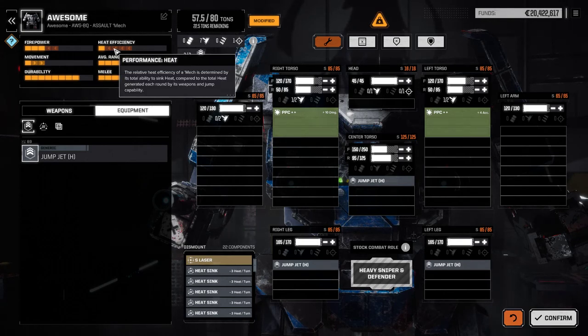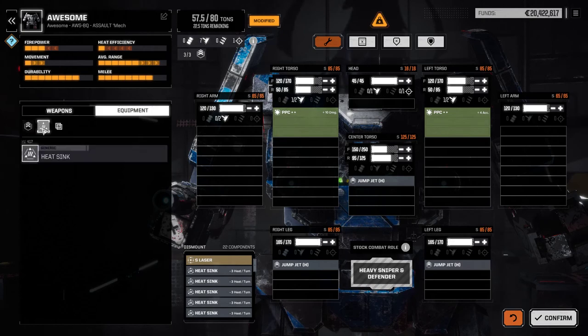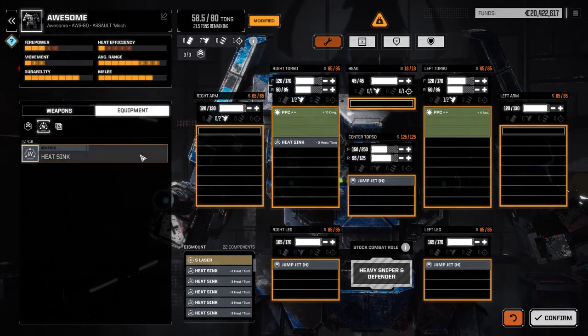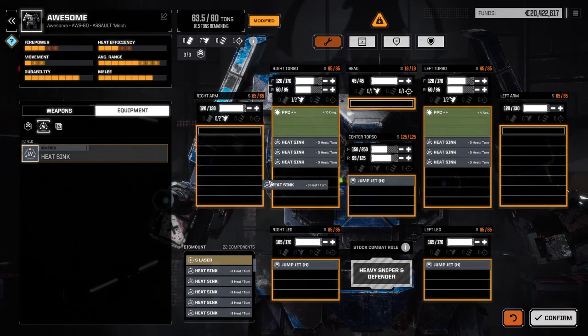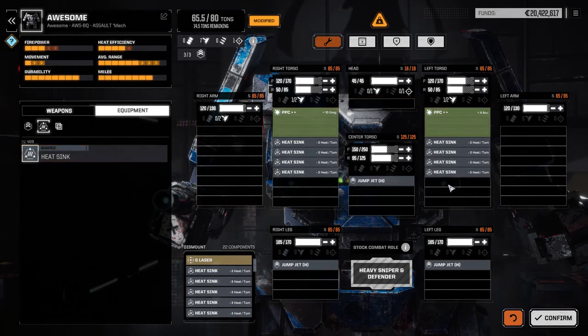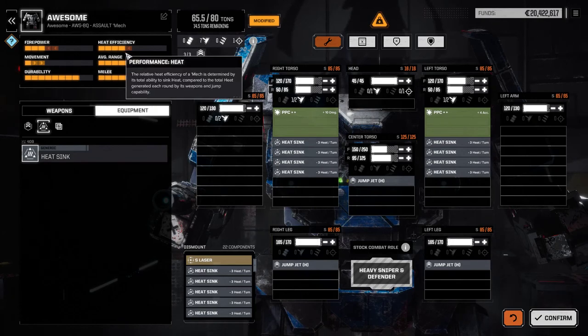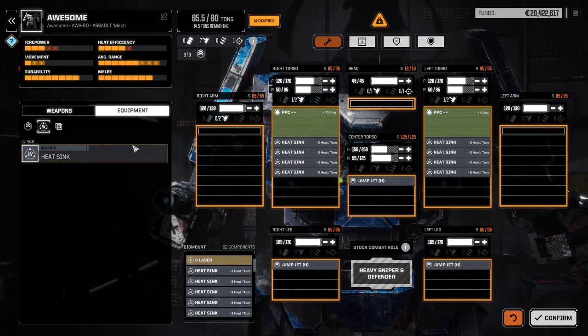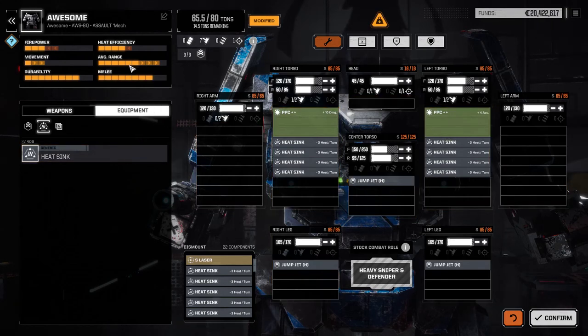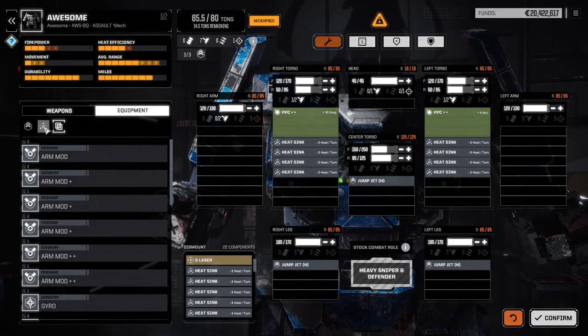Right now I don't like how heat inefficient we are. I want to make sure I can fire these PPCs on cooldown consistently, so I'm going to add heat sinks to try to get up to at least four. I really want to be able to fire these a fair amount. At four heat efficiency ticks, that's fantastic — and I have 14.5 tons left.